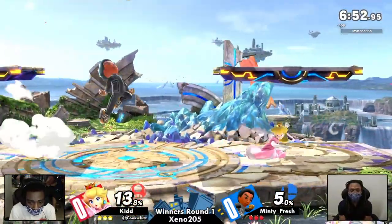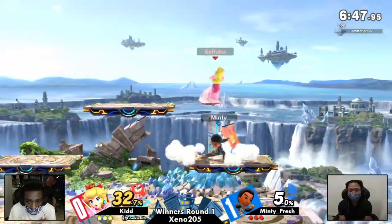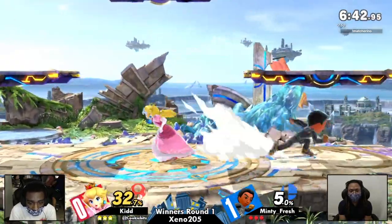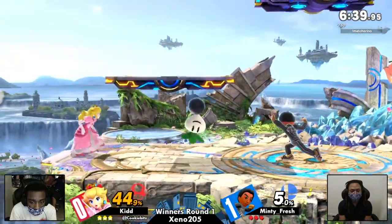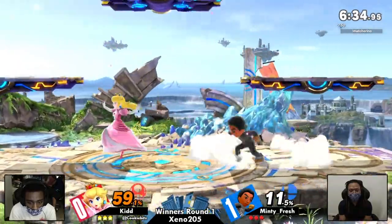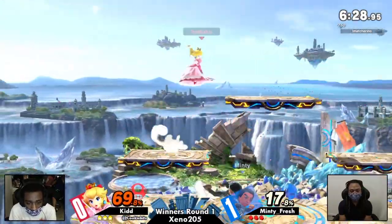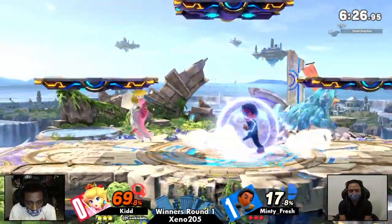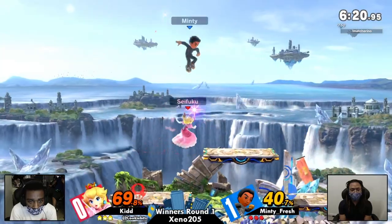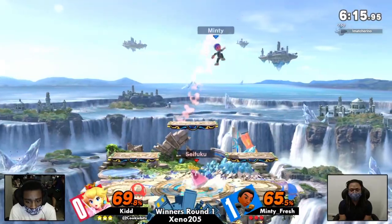Getting into game two here — Minty putting a little bit of damage on the board, but not too much from either of them, sort of playing out the stage. Minty taking center stage and asserting stage control. Getting back down off the platforms without any worry from the up airs — that is a dangerous aerial and you don't want to get strung with that from Peach. Good control there, trying to keep Kid off the ledge. Definitely looks like Minty Fresh is more aware of what Kid actually likes to do.